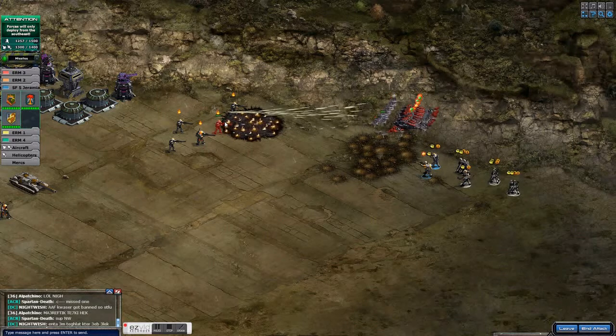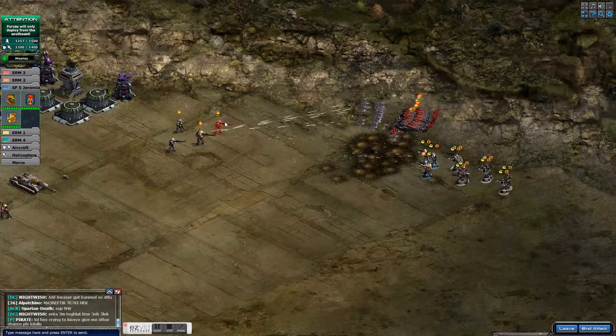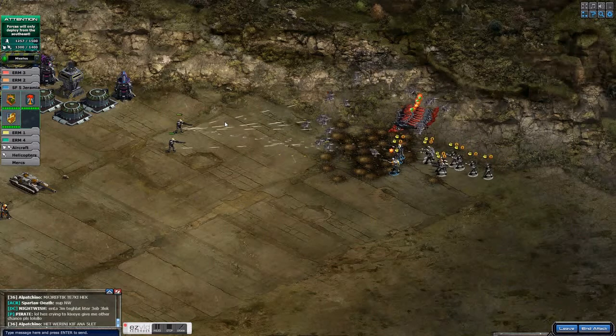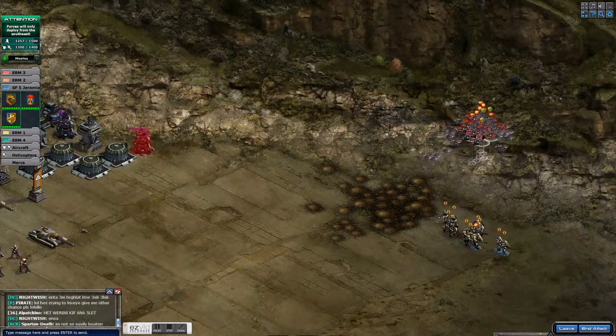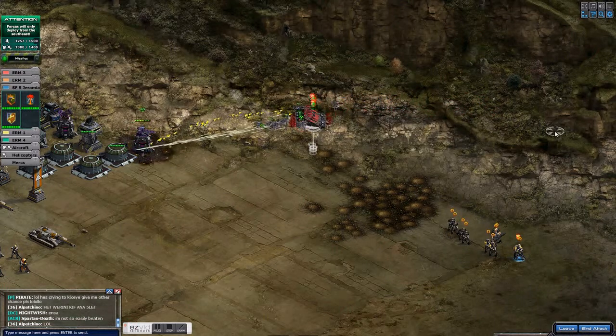Once you get these guys to come out on this side, you're pretty safe with your banshees — you're pretty far away from anti-air. But you don't want to get your special forces too close to that ion in the back. I've got my special forces on Fist, and right here I'll press S to stop them. I don't want them to move forward at all because that ion will get them.